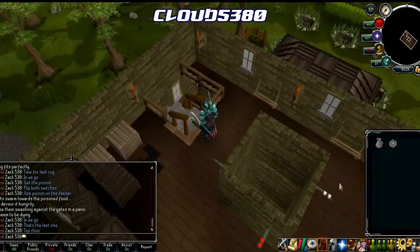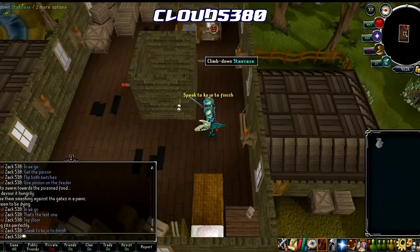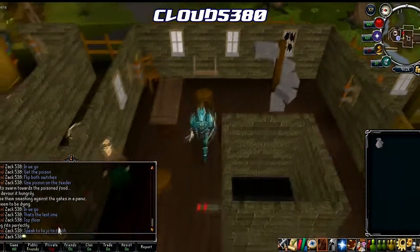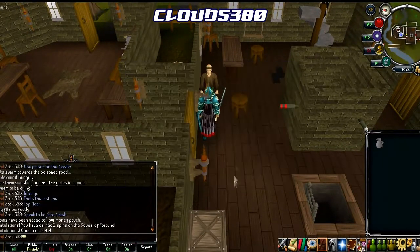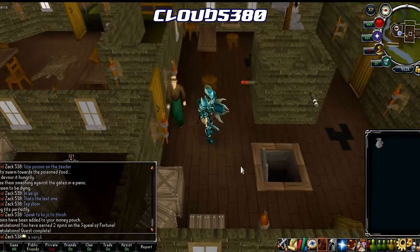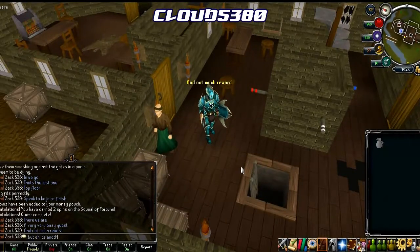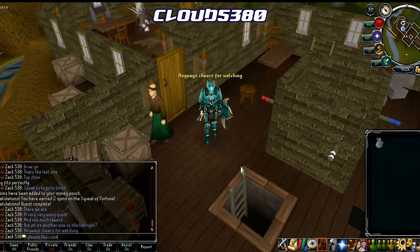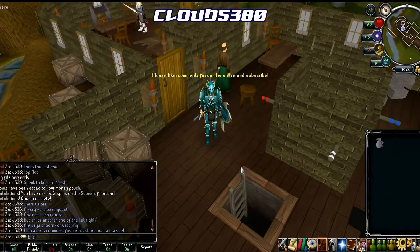Now all four cogs are in place, head back to Brother Kojo to finish the quest. After speaking to him, a congratulations screen will appear — you have completed the Clock Tower Quest. You are awarded 1 quest point and 500 coins. It's a very easy quest, a bit long-winded having to go around and collect all the cogs, and the reward isn't exactly great, but it's another one off the list that you need if you want the quest cape.